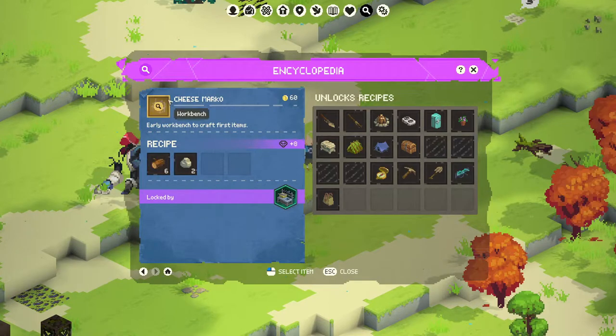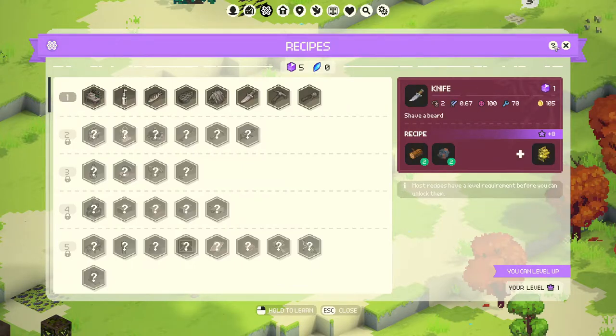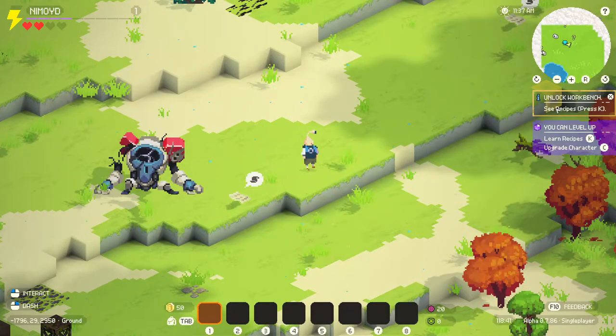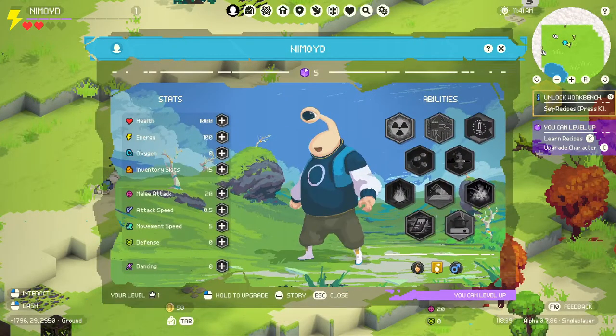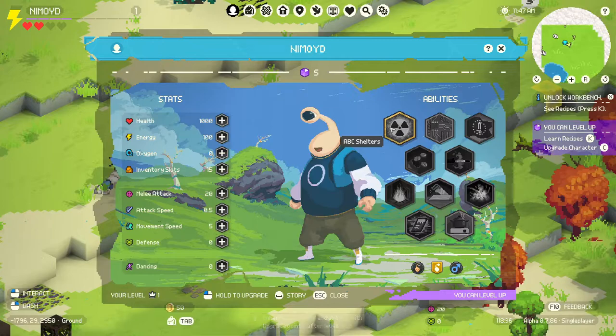Cheese, Marco, early workbench, locked by... That's all the information. How do we - you can level up your level one. How do I unlock this? Just click this. I'm confused. Learn recipes K. Upgrade character C. C to upgrade character? Okay. Energy. Increase energy. Increase health. Abilities. Can I unlock abilities? Hold LF to upgrade space for story.